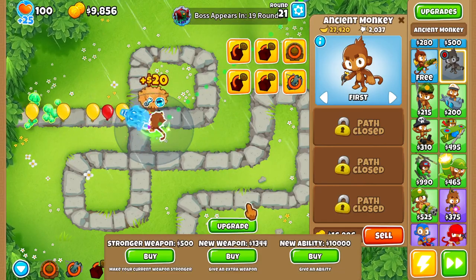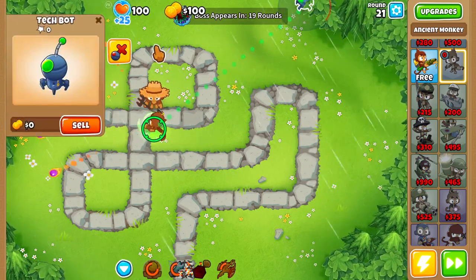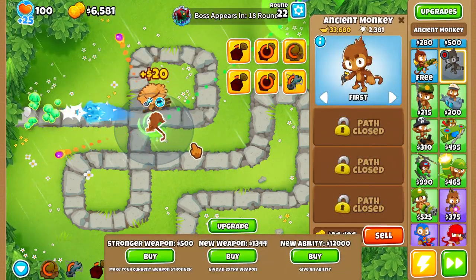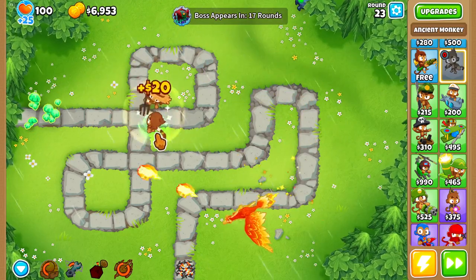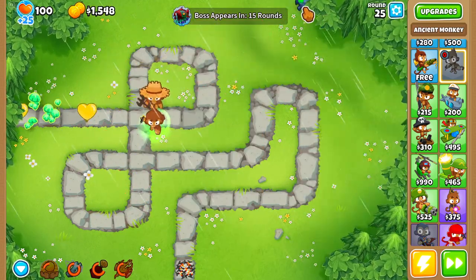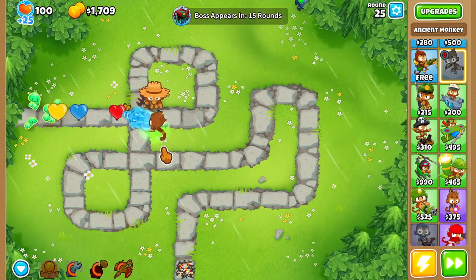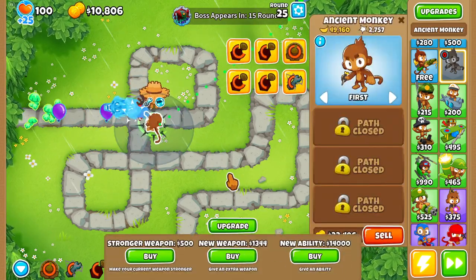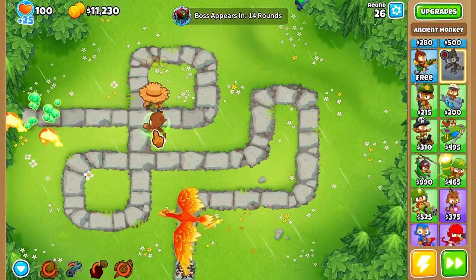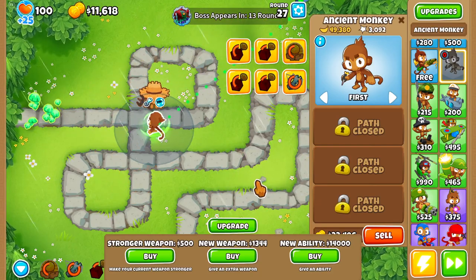Let's go for tack. Let's save it for another ability — oh, summon phoenix! Nice. Let's try to save it for another ability. And we got MIB now! So now everything that we have can pop leads, and camos and purples. We quite literally do not need to worry about anything at all at this point.